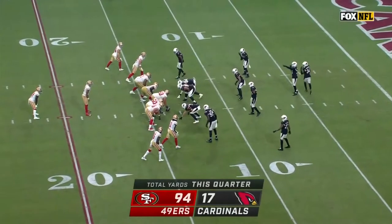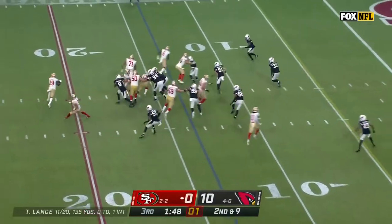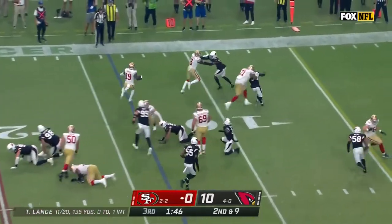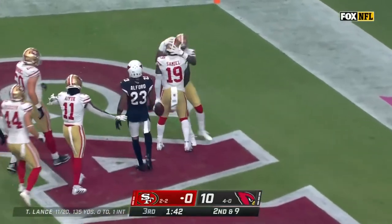Catch the corner — now it's his chance to erase a big play, and he did it again. Deebo Samuel in the backfield, he gets it on the toss, blockers in front. Samuel cuts it back, inside the five, breaks a tackle, and a 49er touchdown.